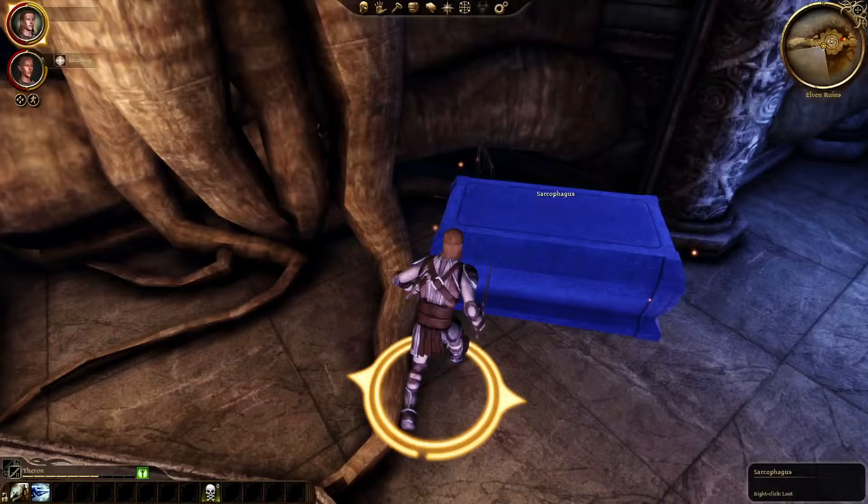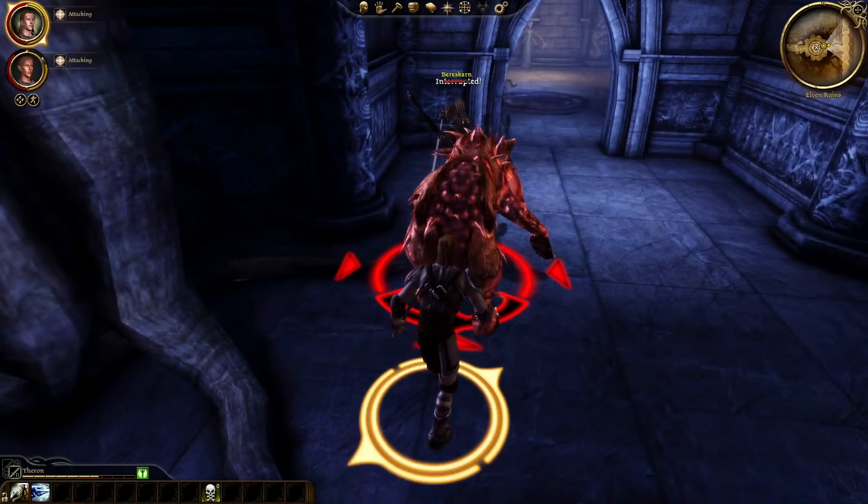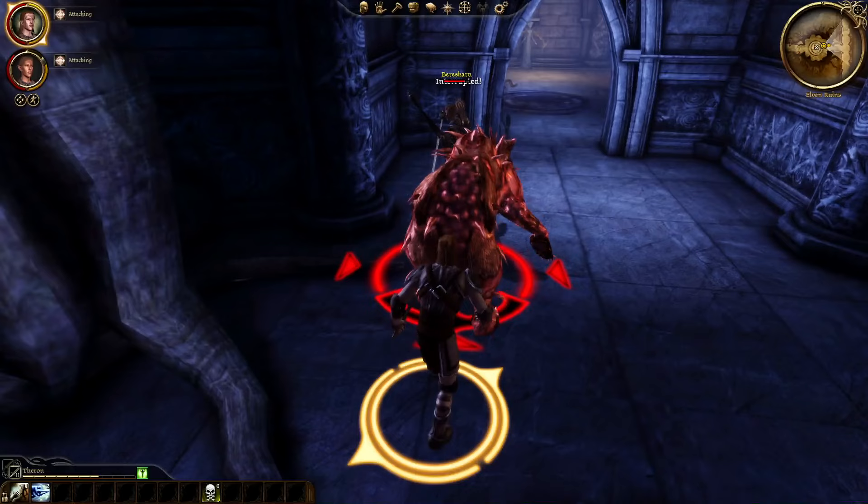From the Assassin tree, I recommend getting the entire tree. Mark of Death is a powerful talent which marks a target, making it take 20% more damage from all sources, including spells — great to use on elites or bosses. Exploit Weakness is a passive that grants your backstabs additional damage based on your cunning score. Lacerate is a passive that makes backstabs do extra bleeding damage over time if the backstab does more than 10 points of damage. Feast of the Fallen grants you some stamina whenever you kill an enemy with a backstab specifically.